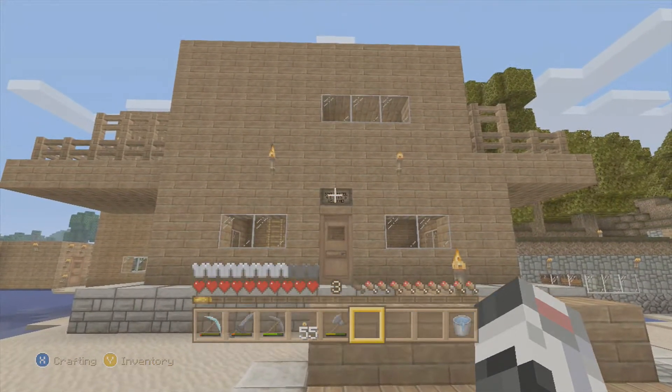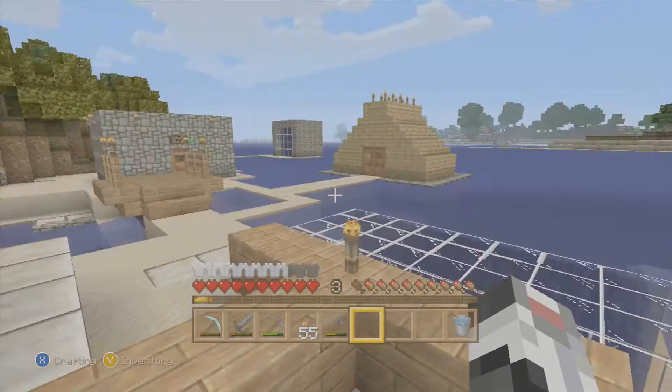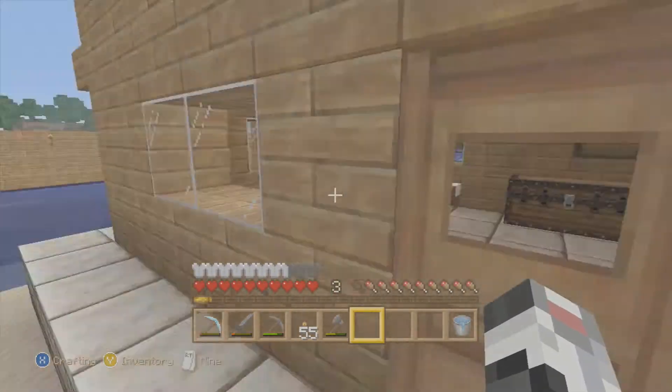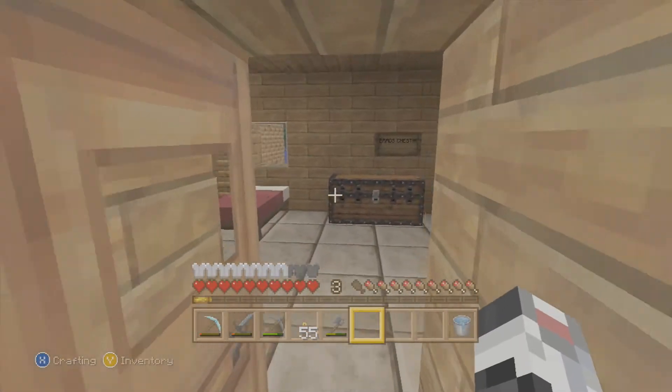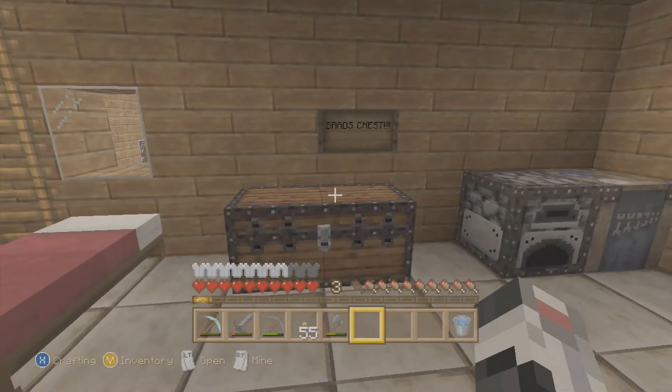This is something I've been not exactly wanting to show you, but this is what I built — well, me and two friends have built. The first one you're going to see here is my hotel that I built. Obviously it's out of wood, so nothing special.